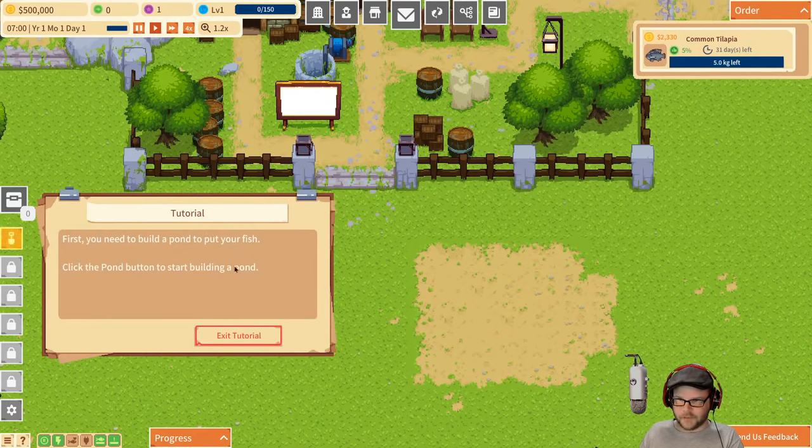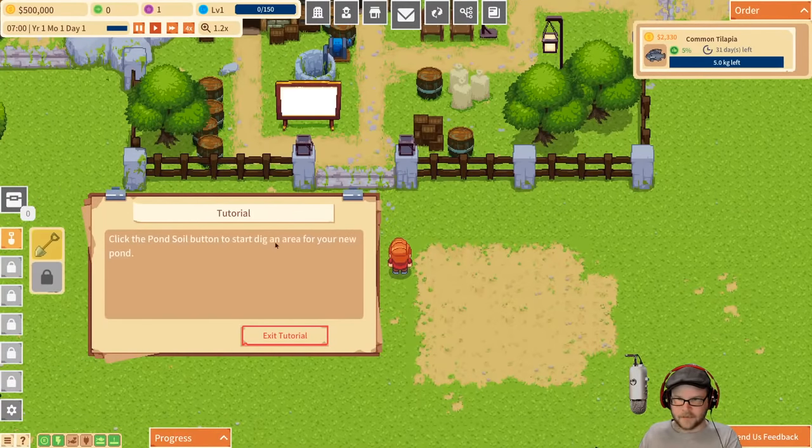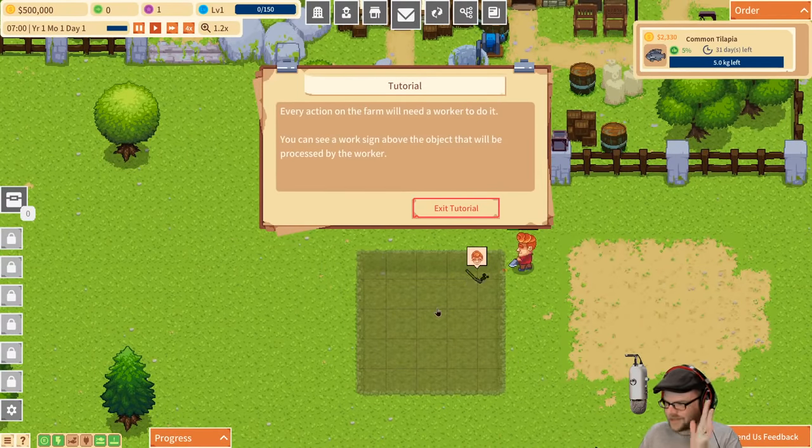I need to build a pond. He's giving me an order for tilapia and I don't even have a pond yet — that's how excited I am. Sorry. Let's dig a pond right there, I think. That seems like a good spot, just off the top of my head.